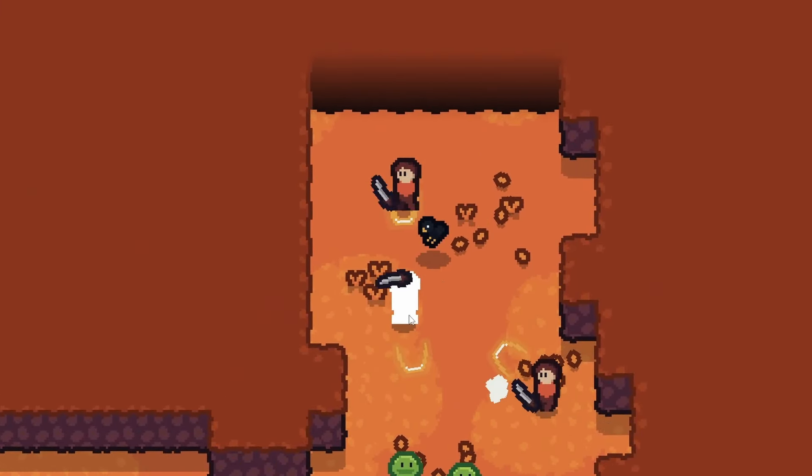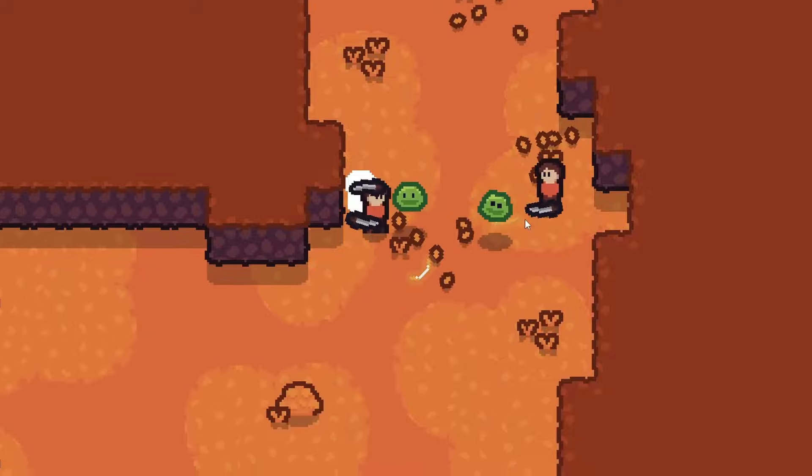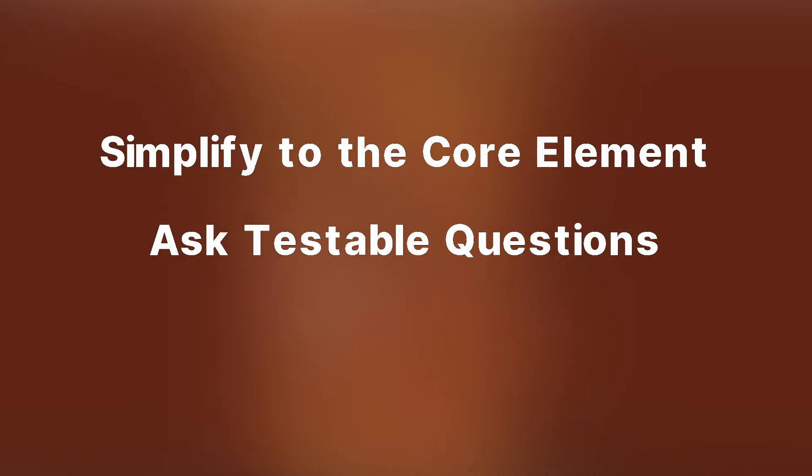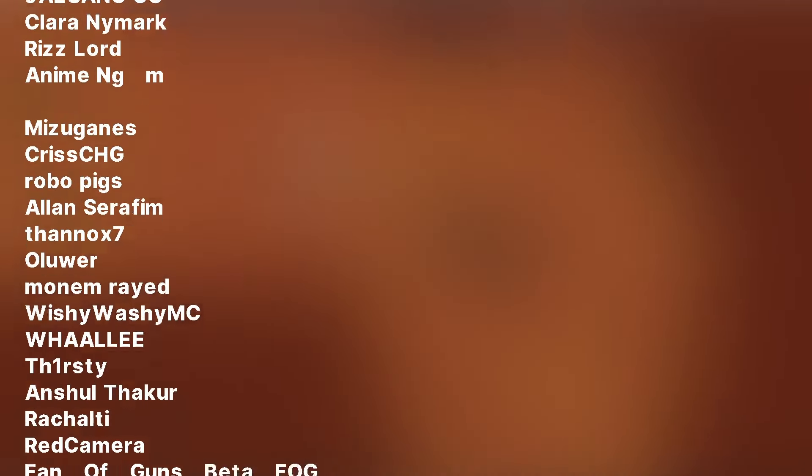These three techniques have led me to a promising game today, and here are three key takeaways for you: simplify to the core element, ask testable questions, and doodle. I'll be linking some of the resources I used in the description. If you want to learn more about the multiplayer, check out this video, and as always, thank you to my subscribers — I'll see you in the next one.